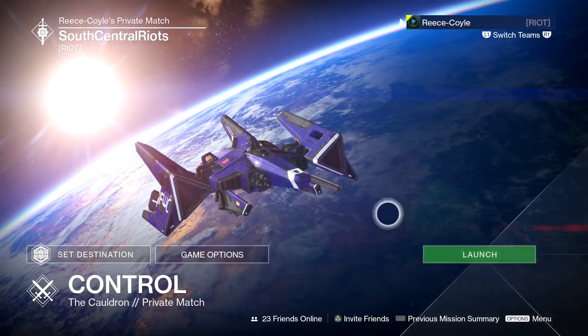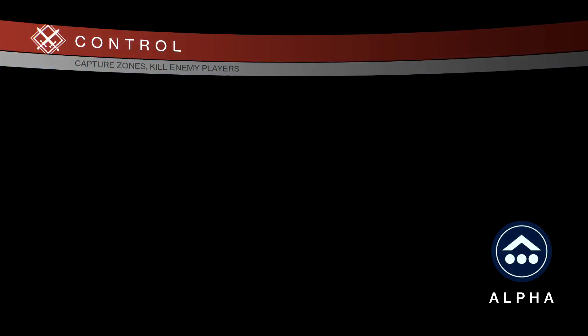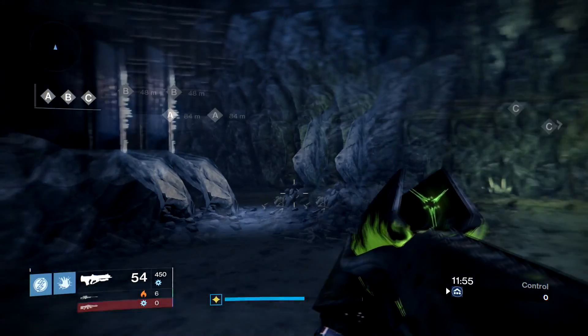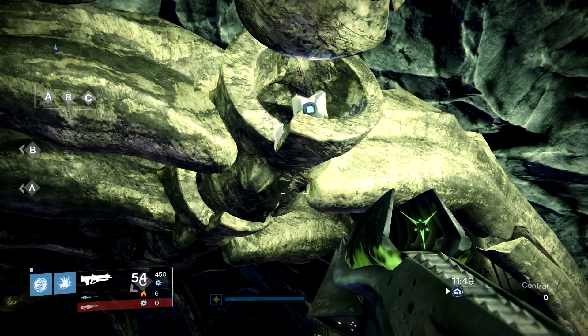Ghost number five, load up the Cauldron. When you spawn, just turn around and head towards this little cave near the C flag. There it is — up on the bones.